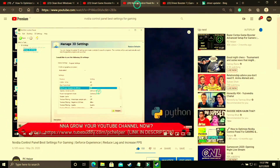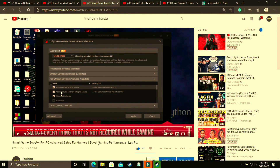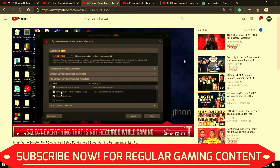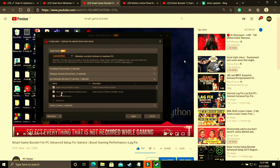That is it for this video. Make sure to also watch my other videos on Nvidia Control Panel best settings for gaming experience, where I've shown all the global settings to get the most out of your Nvidia graphics card. I've also made a video on Smart Game Booster's advanced setup. I hope this helped you — if it worked, please leave a like, write any doubts in the comment section, and don't forget to subscribe to PC Helper for regular gaming content. Thank you and have a nice day.